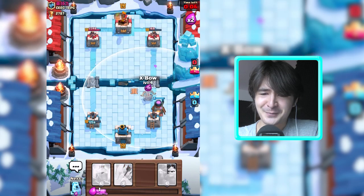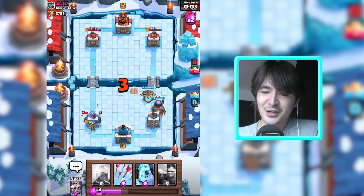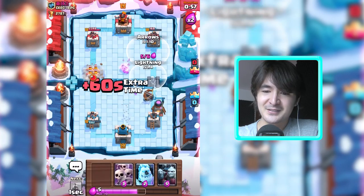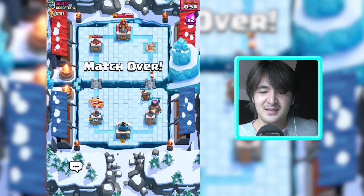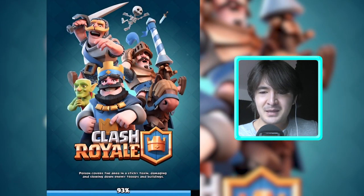Let's just do it with the expo. Some last shots — there's the inferno tower, I spoke too soon. Let's just lightning spell it. Boom! This is our last one for now — expo deck. Right now I'm at 2823 trophies.